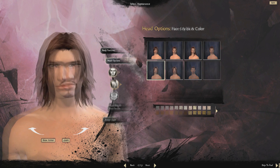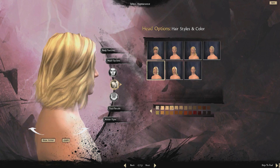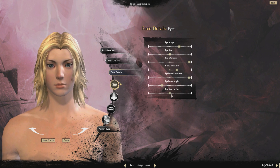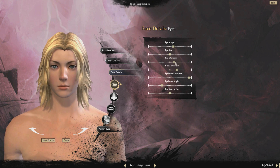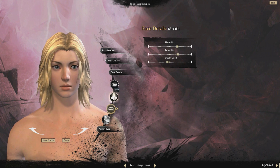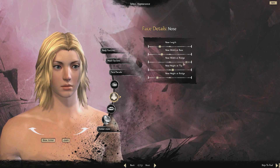Along with the newly added body type features, we have a new face customization system. With our face customization, we will give you the ability to change the size of the larger facial groups. You will be able to make your eyes bigger or smaller, your nose wider or more narrow, and your lips thinner or thicker, and so on.